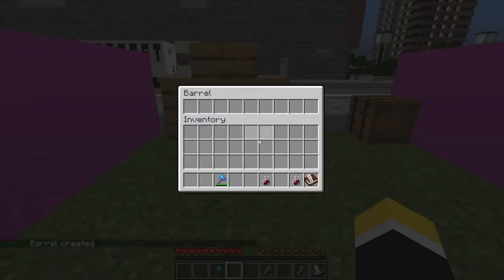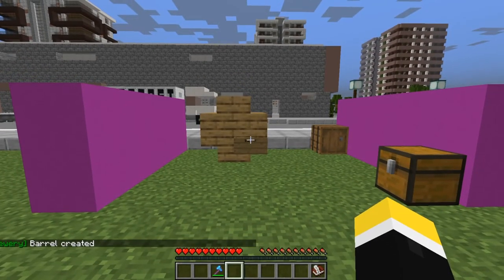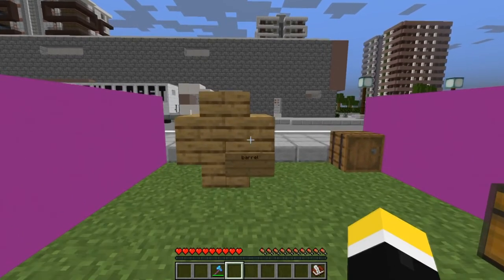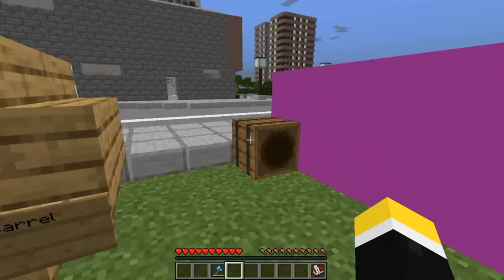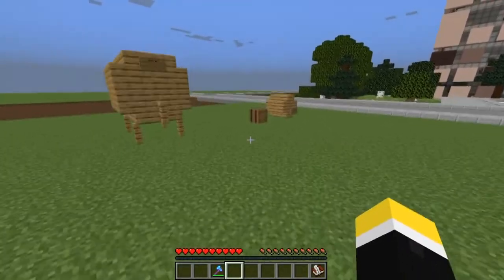You can now place your drinks inside the barrels and begin aging. One year takes 20 minutes, so some of the drinks may take a long time. For example, the one I am aging now takes 14 years.